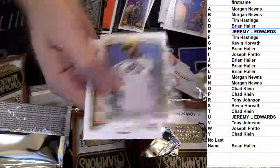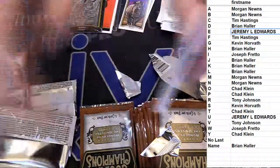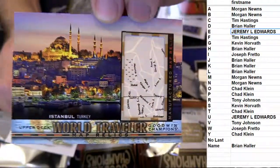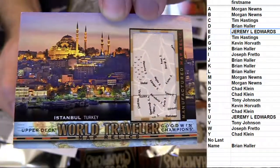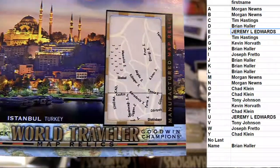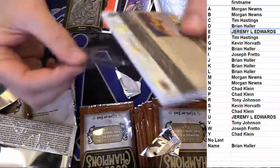Rhino black. And look at this crazy one — this one will go to Brian, no last name. World Traveler Map Relic, manufactured map relic, turkey. Cool, super heavy card too.